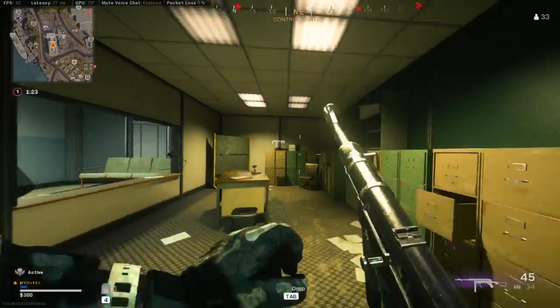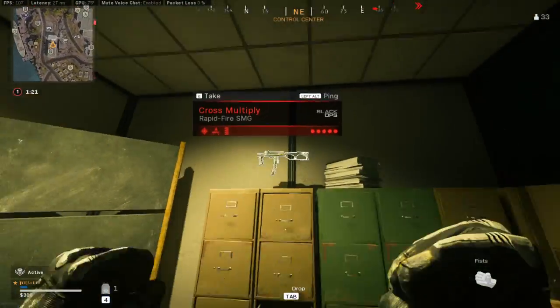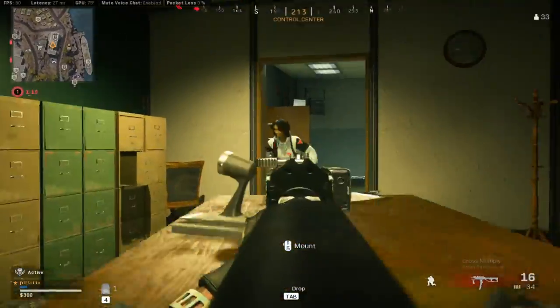Number 10, we have the Cross Multiply. This is the MAC-10 Blueprint on the filing cabinet on the bottom floor of Control Center.